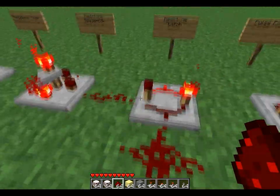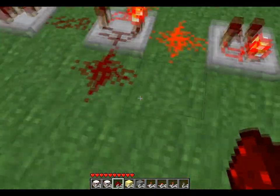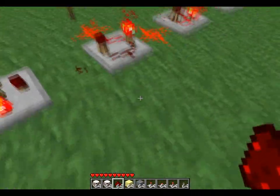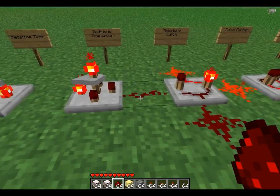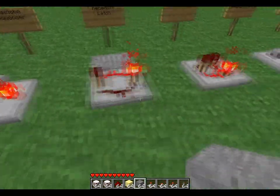You have the redstone latch — it powers two sides at once and the other sides are not. And if you power the side that's not powered, it will switch the latch. If you power both sides at once, it will burn out.